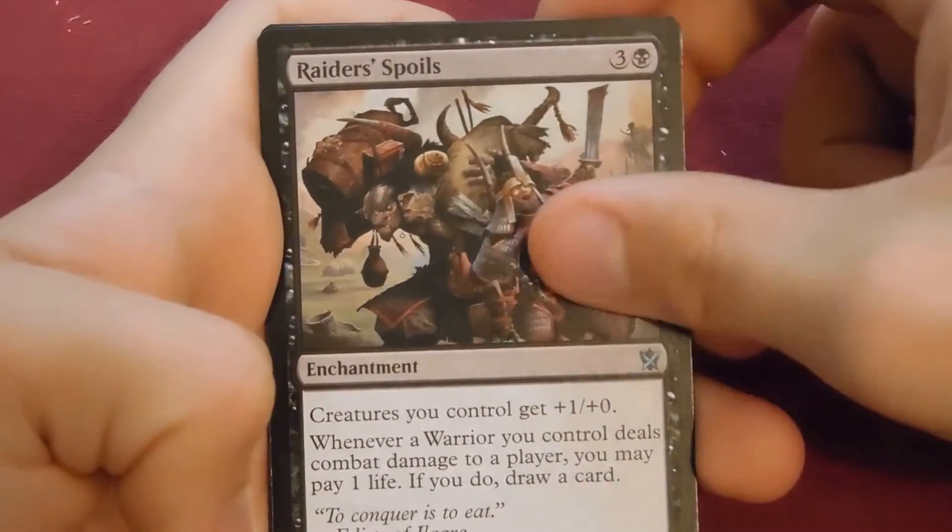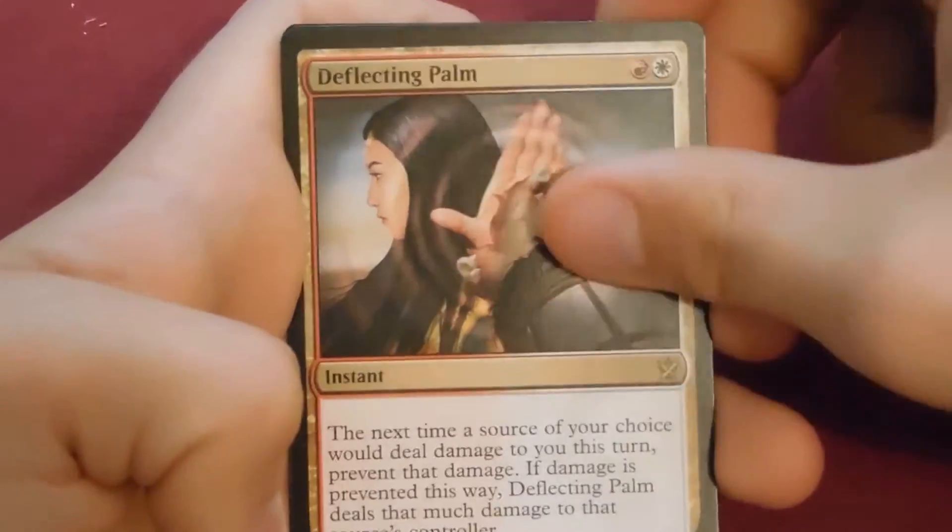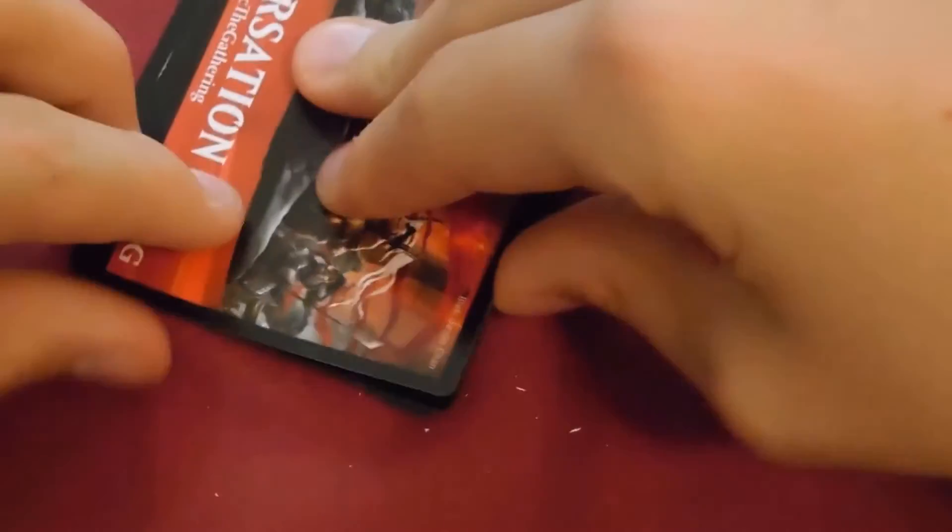Raider's Spoils, and our rare is Deflecting Palm — and we have a foil! Yes we do! Foil commons — and there's a foil Polluted Delta in here! Wait, what?